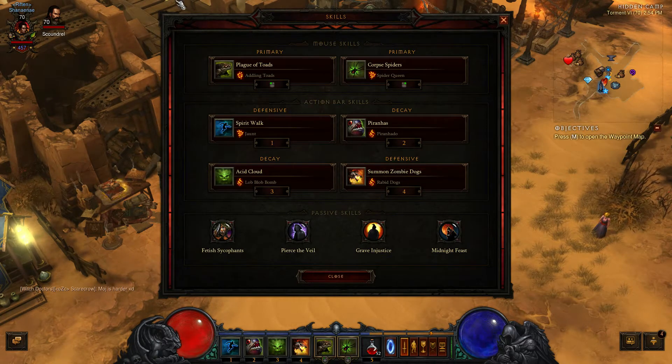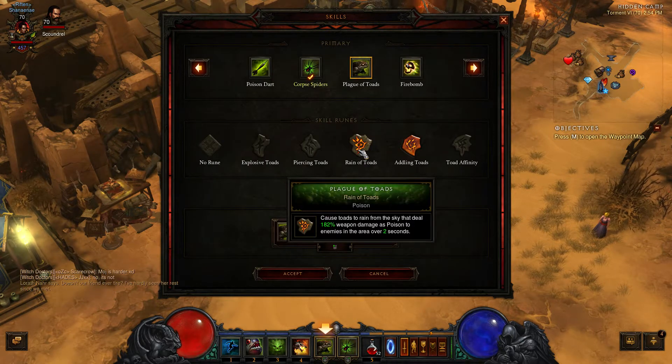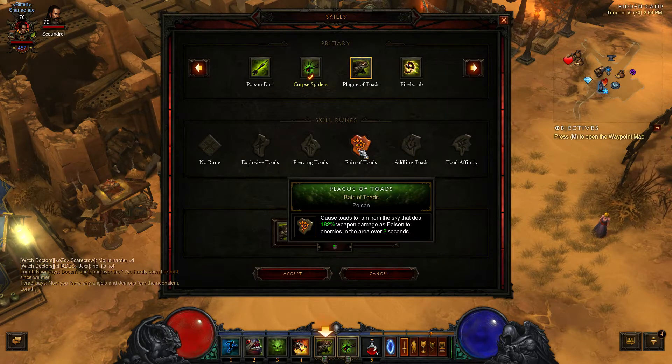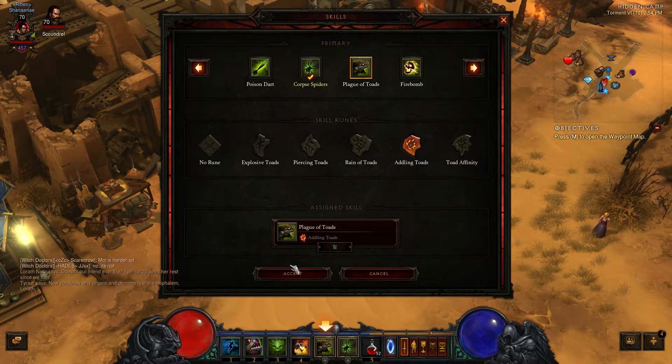Before going any further, let's get started with the spells. You want to have Plague of Toads with Addling Toads — it's basically going to give you some extra crowd control. However, if you want some extra proc coefficients for the Fetish Sycophants passive, you can use Rain of Toads. Since I do have the Rainholt Flayer, I'm going to be using Addling Toads.